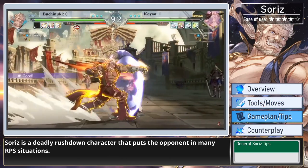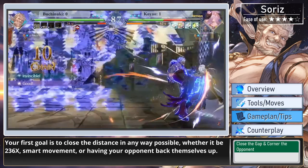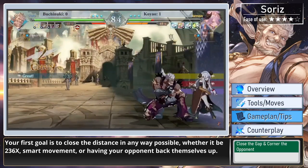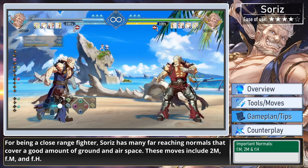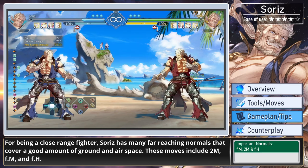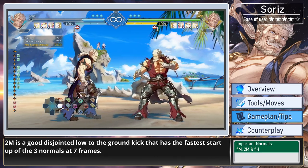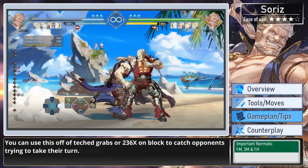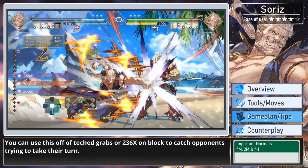Soares is a deadly rushdown character that puts the opponent in many RPS situations. Your first goal is to close the distance in any way possible, whether it be 236 specials, smart movement, or having your opponent back themselves up. For being a close-range fighter, Soares has many far-reaching normals that cover a good amount of ground and airspace. These moves include 2-medium, far-medium, and far-heavy. 2-medium is a good disjointed low-to-the-ground kick that has the fastest startup of the three normals at 7 frames. You can use this off of tech grabs or 236 specials on block to catch your opponent trying to take their turn.